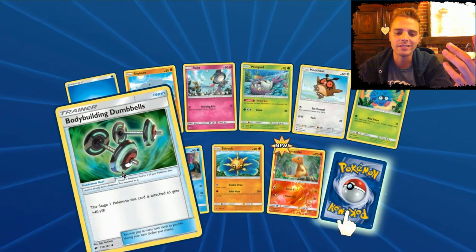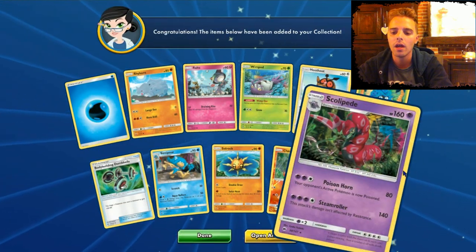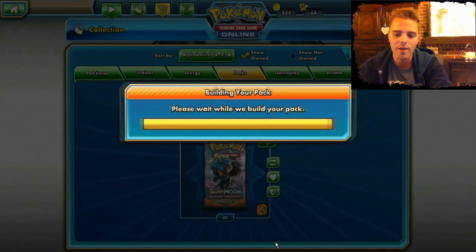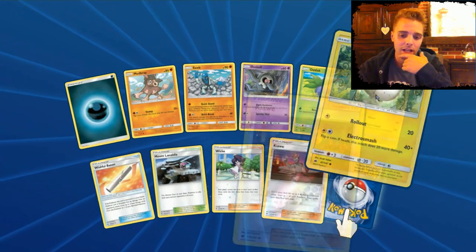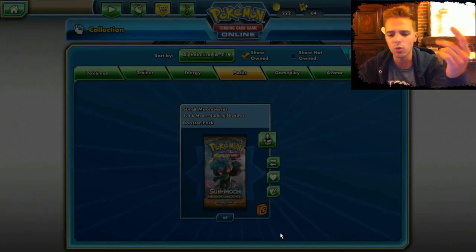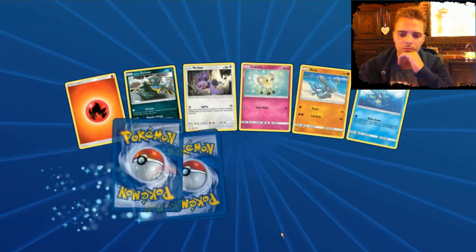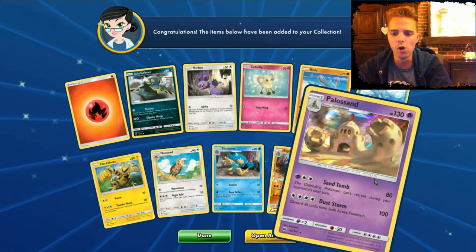Muscle Dumbbells gives 40 extra HP to Stage 1 Pokemon. And Scolipede — another regular rare that goes straight in the binder for collectors, or straight into bulk if you're just a player. Here we have Kiawe reverse. Another Revival — so three Revivals, that's more than enough to test a deck. Maybe a Neuvern GX would also be much appreciated.